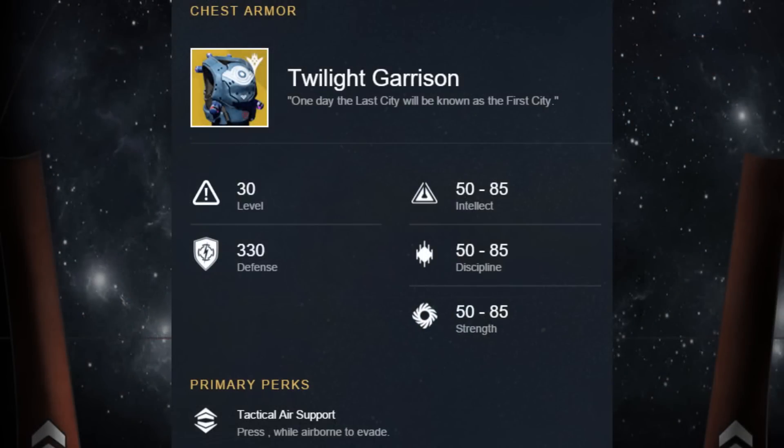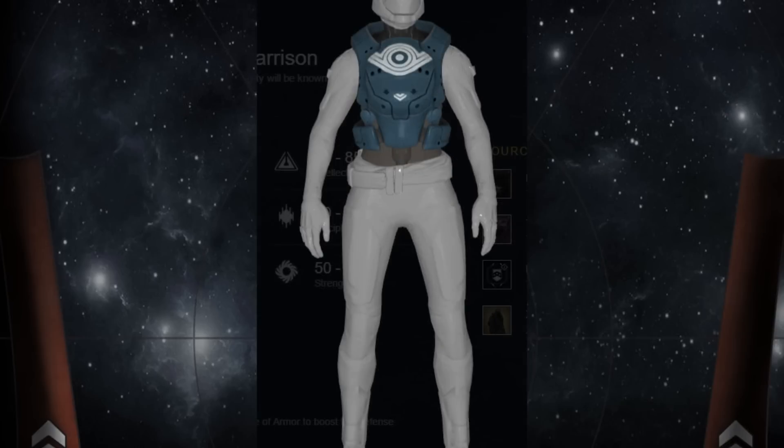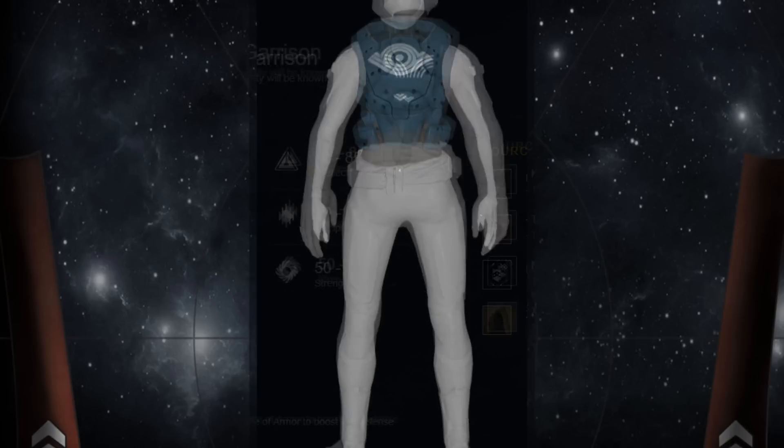Up next I have three exotics for the Titan, starting with the Twilight Garrison. This exotic chest piece also seems like it would switch up your whole game style. The special perk is called Tactical Air Support — you can evade while being in midair with this exotic, which could definitely juke some people out.